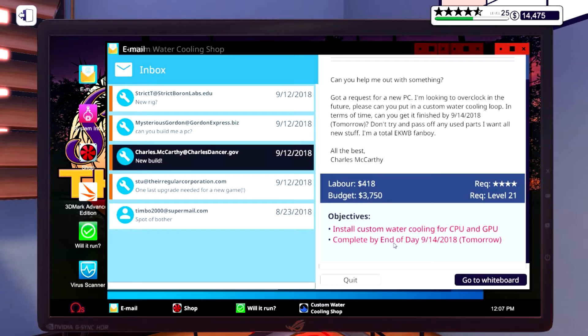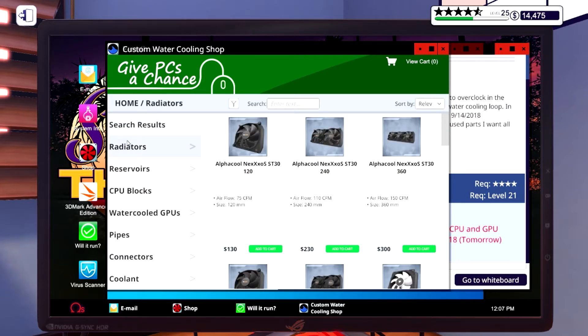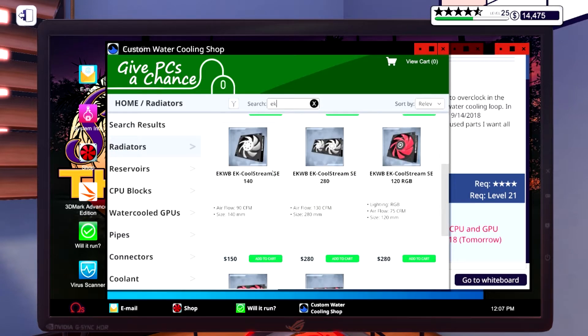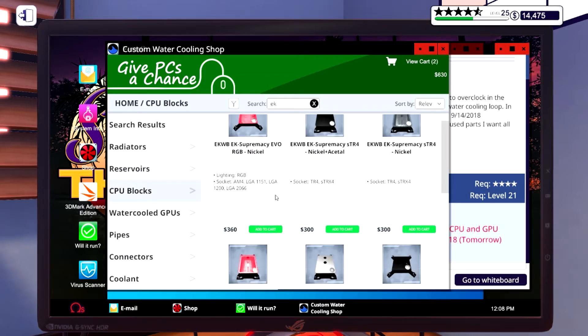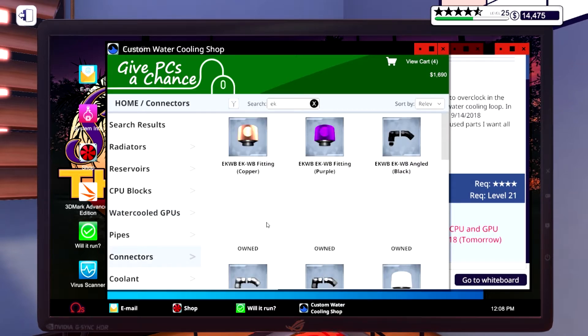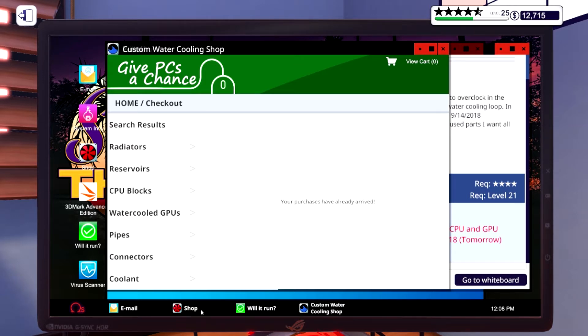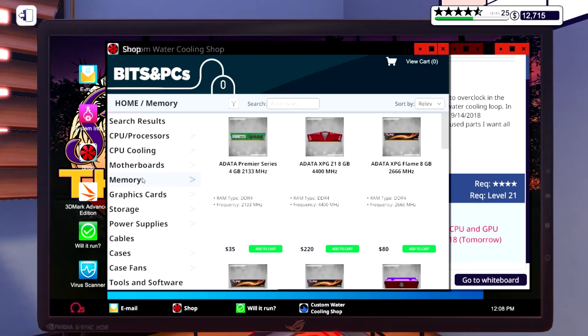We'll start with the water cooling build. The client says don't use used parts and they're an EKWB fanboy, so we're going with EK parts. First we need a radiator — since the budget is pretty good we'll go with RGB lights. We'll get the reservoir to match, a matching CPU block, a matching GPU block, and pipes, connectors, and coolant. Those are just like cables you buy and always have on hand.